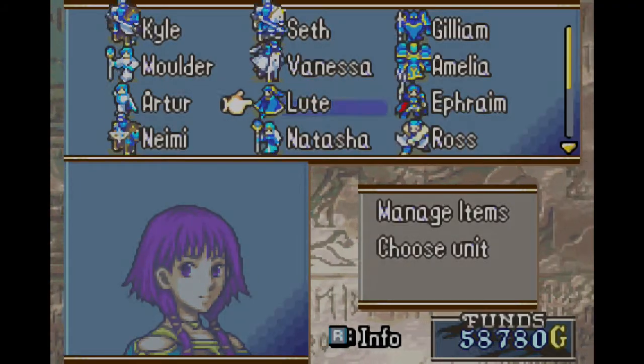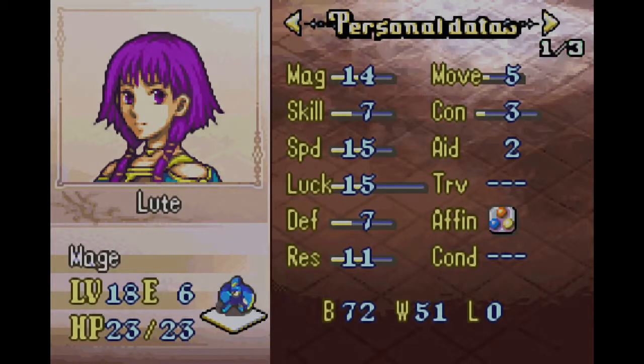Amelia's stats were a little lower too. It's so funny — we'll have to do an episode comparing stats between Erica's route and Ephraim's route, or I'll just do it myself to see how things work out.